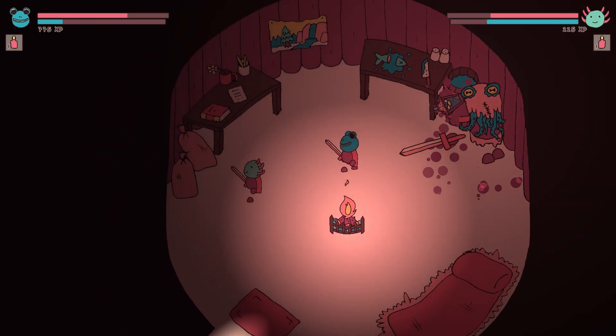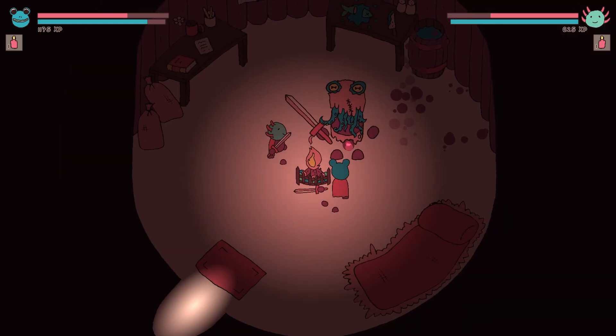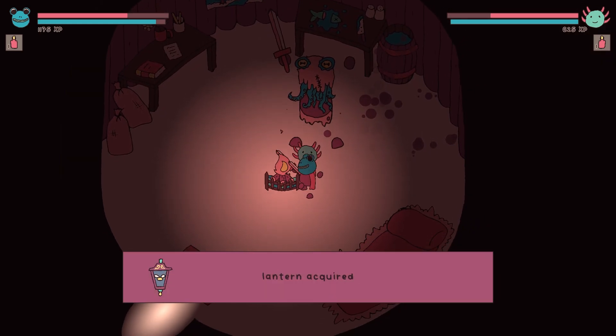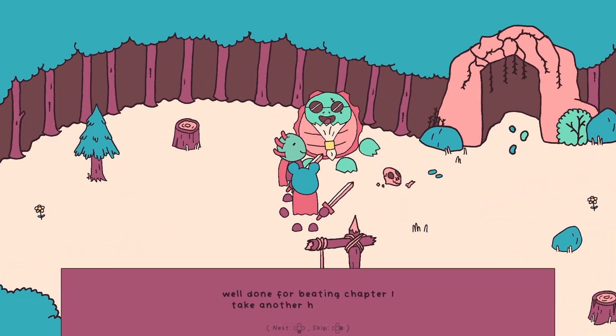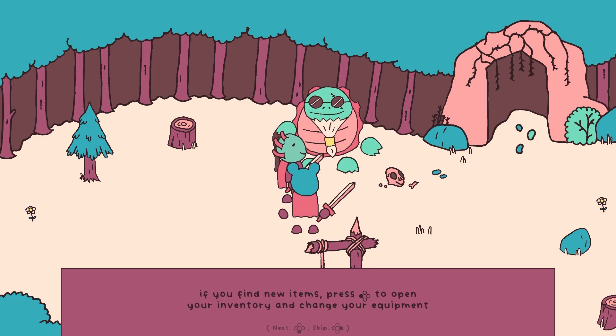I may end up increasing poise as well as health for bosses in two-player mode further down the line. Once defeated, a simple UI bar will appear letting you know that you've acquired the lantern. When you return to the campsite, an NPC will have moved in front of the entrance to the cave, congratulate you, give you an additional health potion, and send you on your way.